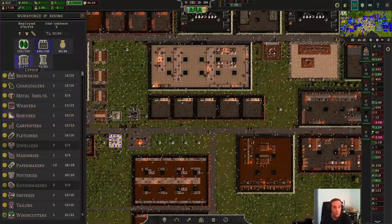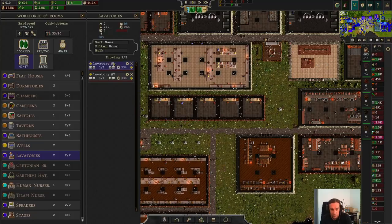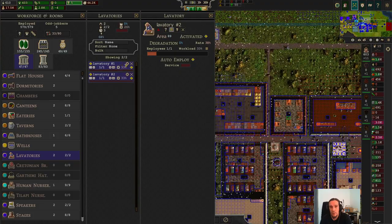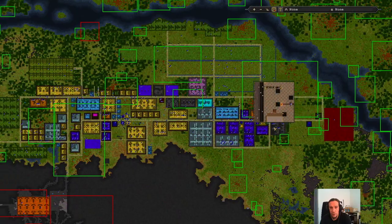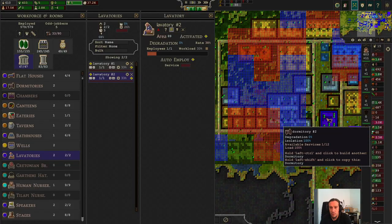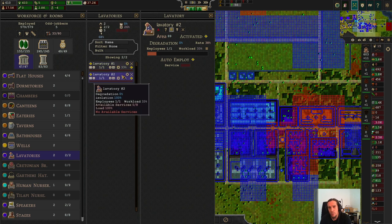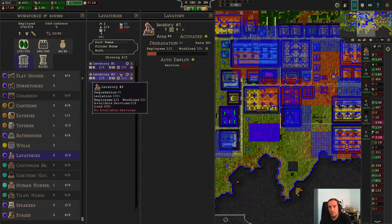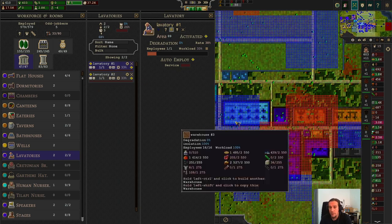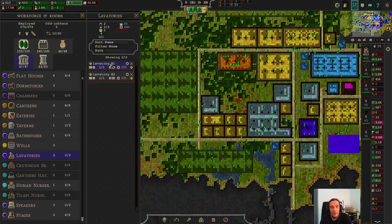We are now going to head on over into our civics buildings and check out the lavatories. The first thing I want to do is check out where these are. So there's the first one and there's the other one. If we zoom out, we can consider some placement here. With these service buildings, the most important thing to note is that you always want to have them spread in a way that they get something done for you.